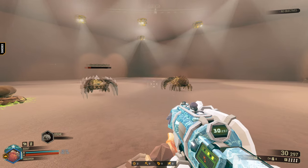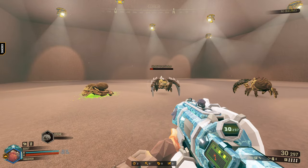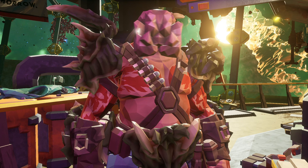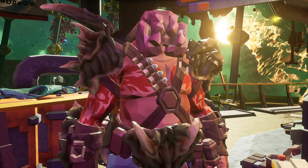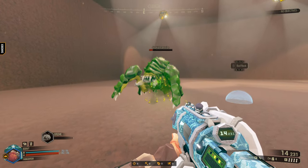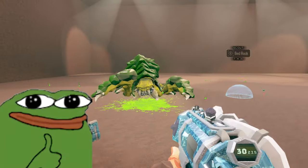This effect doesn't seem to stack with multiple bullets put into the bug, but what does stack is the initial explosion that starts the electricity status effect, which can be stacked through Born Ready, allowing you to destroy the bigger boys in certain circumstances, which is pretty cool.